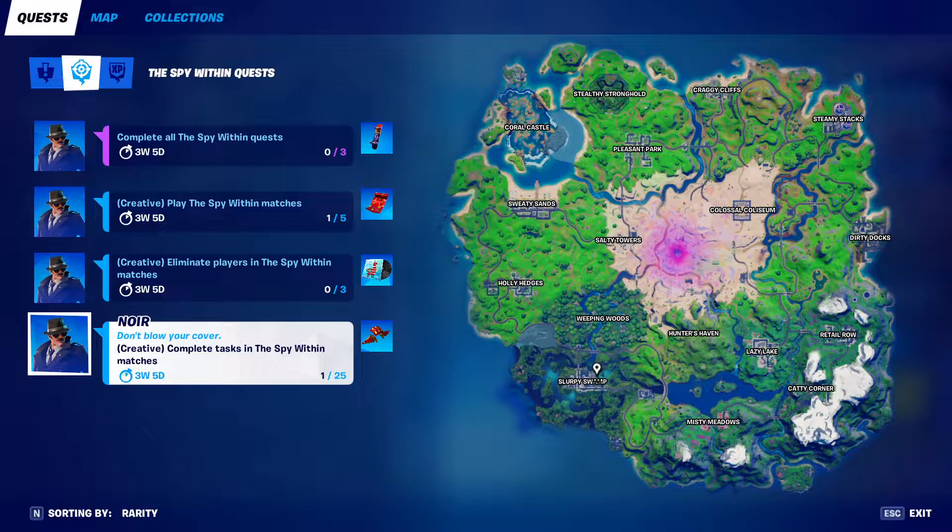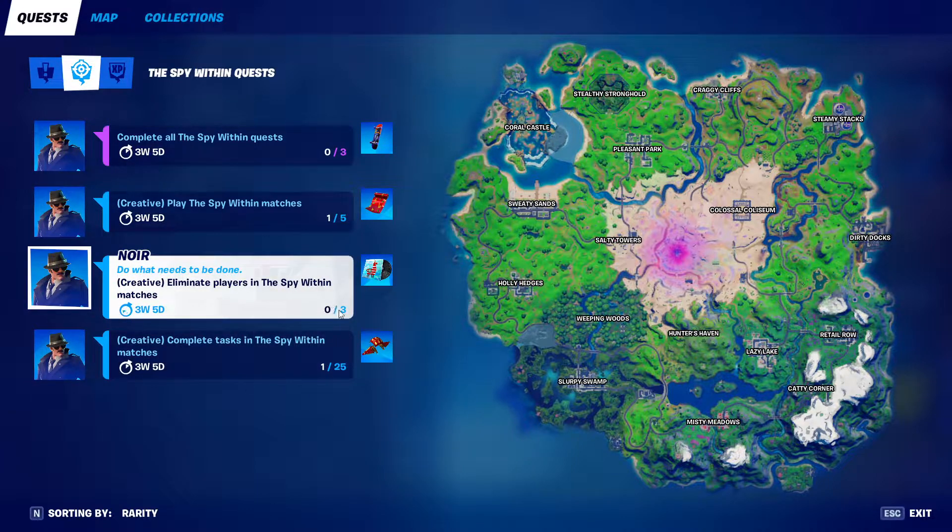So your first challenge is just to complete all these Spy Within quests. I will be referring to them as the three different quests because there's only really three ones that you need to work on. So the first one is play Spy Within matches — that one is simple. Just load into five games. You can even leave them if you want to and you can still get credit for the match.